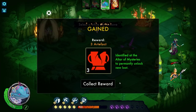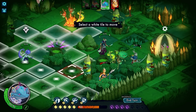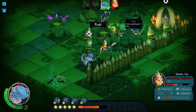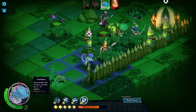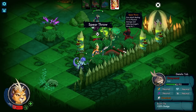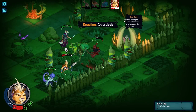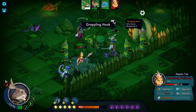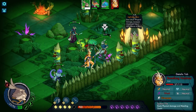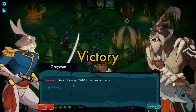We get three artifacts — 'identify to the altar of mysteries to permanently unlock new loot.' How far can I move? We can push her for obscene amounts of damage — we missed. Spirit Throw doesn't do that much damage. Easy one — into the death pit with you! The enemy was defeated. The party was safe — for now.